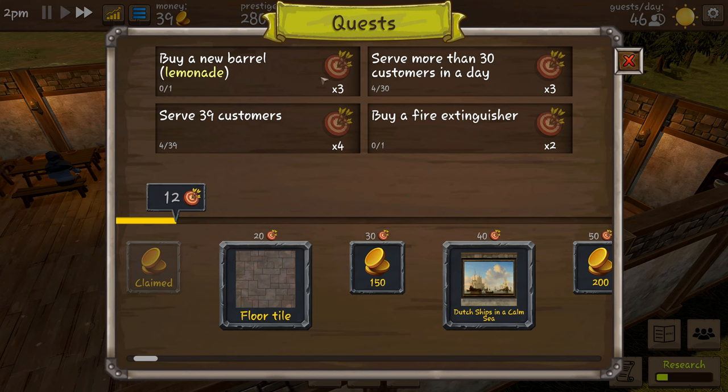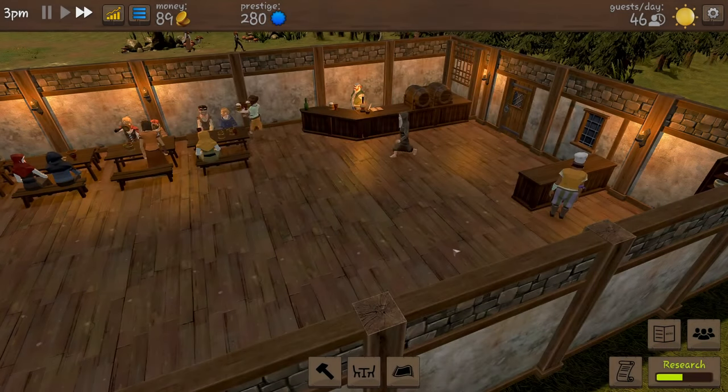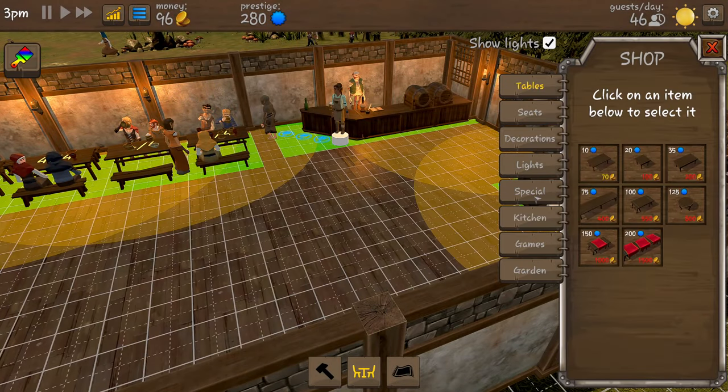Our new quest is to buy a new lemonade barrel. Serve more than 30 customers in a day - we might actually do this because we had 46 in the last day, so averaging 46 is quite good. Buy a fire extinguisher - this might actually be quite a good idea. That'll come under Special.